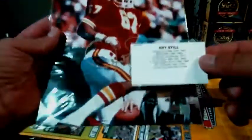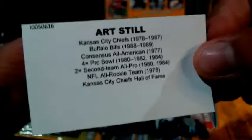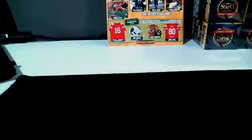First TriStar photo, and it's a Chief. We've got little cards in here, so let's see what our card says. Art Still — Chiefs, Bills consensus All-American, four-time Pro Bowl, Kansas City Chiefs Hall of Fame. There's the TriStar thing there, and there he is with a gold paint pen, which is pretty cool. Art Still going to the Chiefs — Chiefs are not empty-handed. One down.